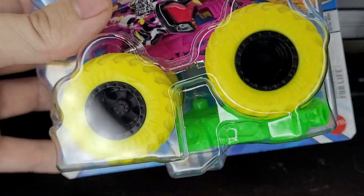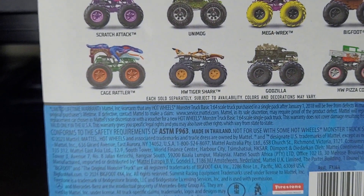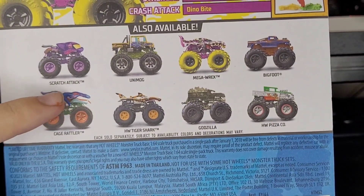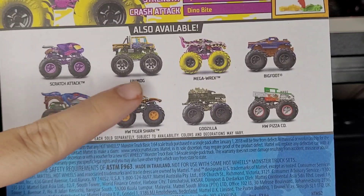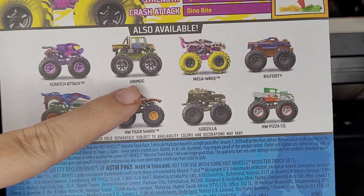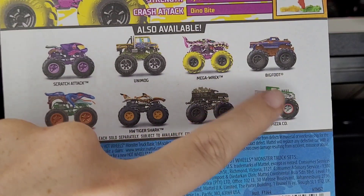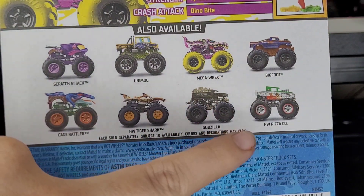We're gonna go straight through this video, which is about the revealing in 3, 2, 1 — and it's MegaRex! So here it is, MegaRex are the Camera Crushers. Here is the interior of the back of the package right here on the card. We also got Scratch Attack, Euromog, MegaRex, Bigfoot, and the rest of the bottom tracks. All releases are repeated.